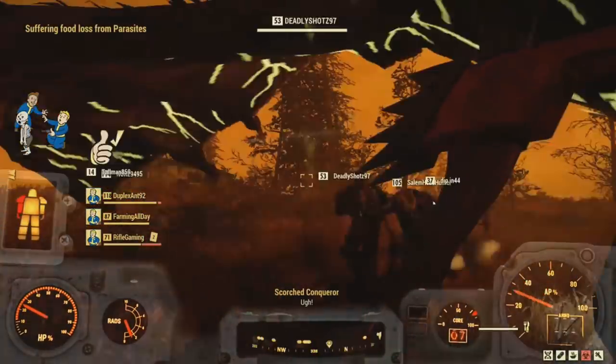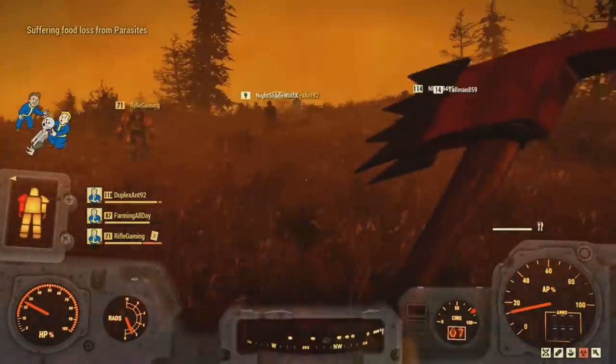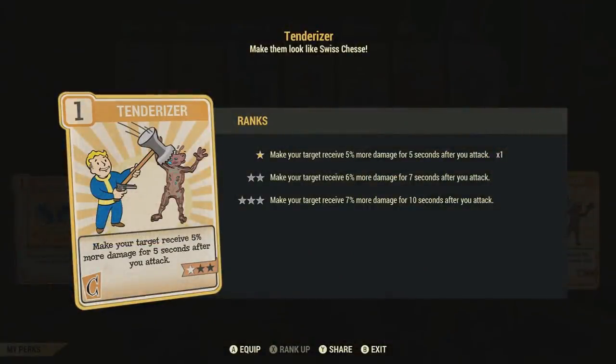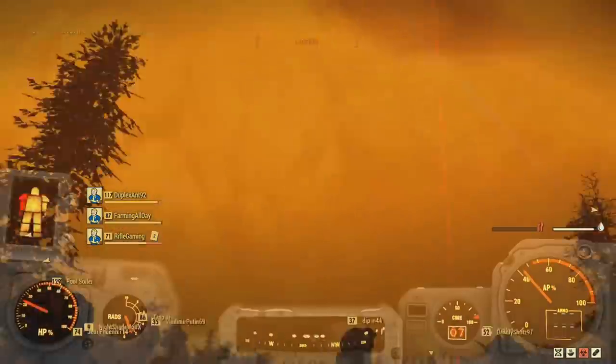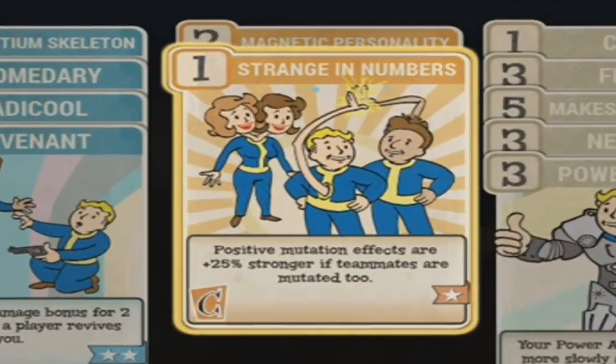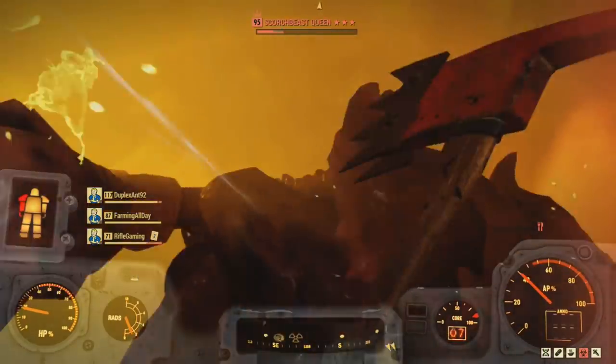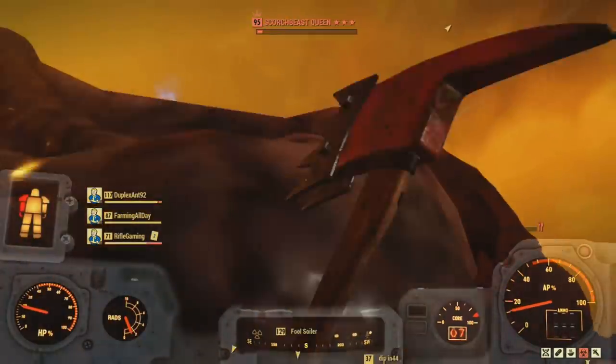For the Charisma category perk cards, I suggest investing into Tenderizer. This is a great perk to do even more damage — you can make your target receive more damage after you attack it. Once you get this maxed, you can make your target receive 7% more damage for 10 seconds. Also keep in mind to check out Strange in Numbers, because this build also involves mutations. If you're not going to be using the mutation part of this build, that's okay, you don't have to worry about this perk card.